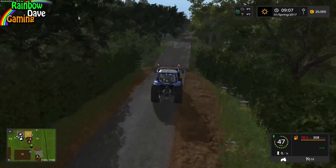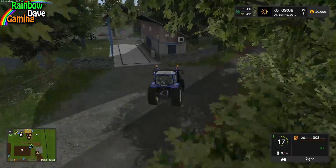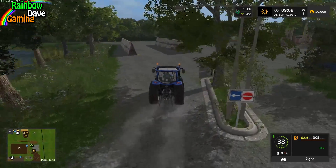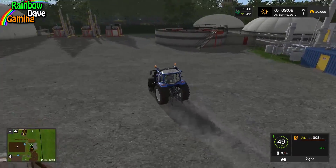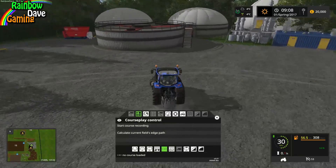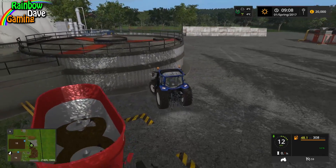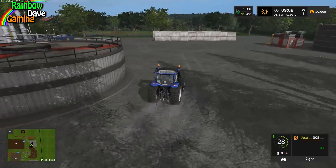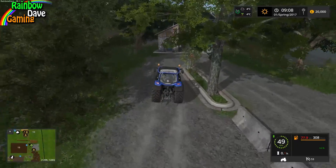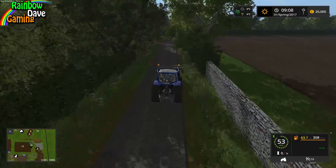I am kind of finding this map out as I go along, having only really been around the main yard. Here's your BGA — only one silo, which actually makes sense. The sell point is hidden around the back, which is definitely different. I like it — it's very Courseplay friendly, actually. It's a small BGA for a small map; it wouldn't make sense to have a full four or five silo BGA.